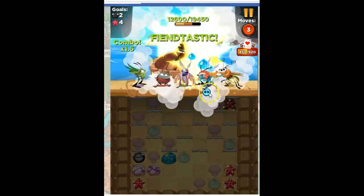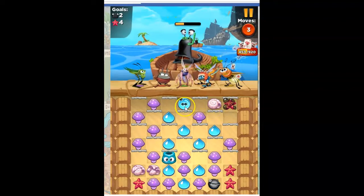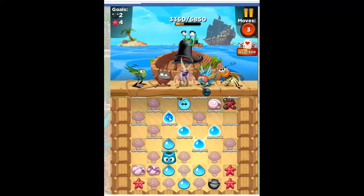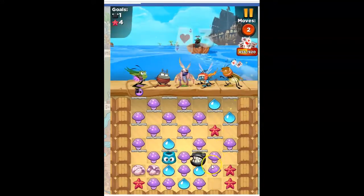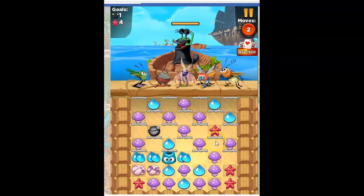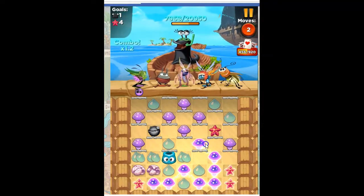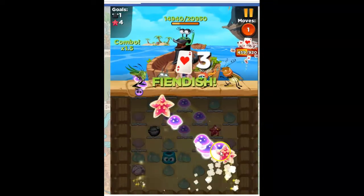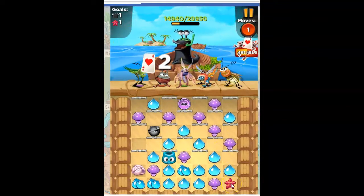That gives me a bomb. The bomb is here. I use the blue to collect the sea star — it floats down. Not far enough; it's not touching anything. But I can get rid of the rest of the sea stars with this purple. Try to get another bomb. And then it floats down where I can reach it.